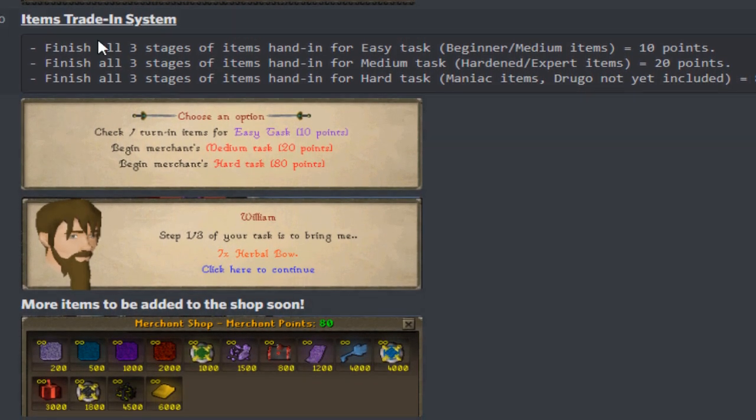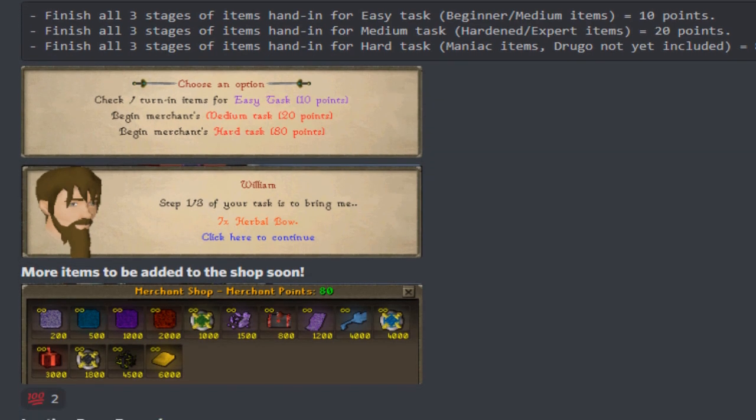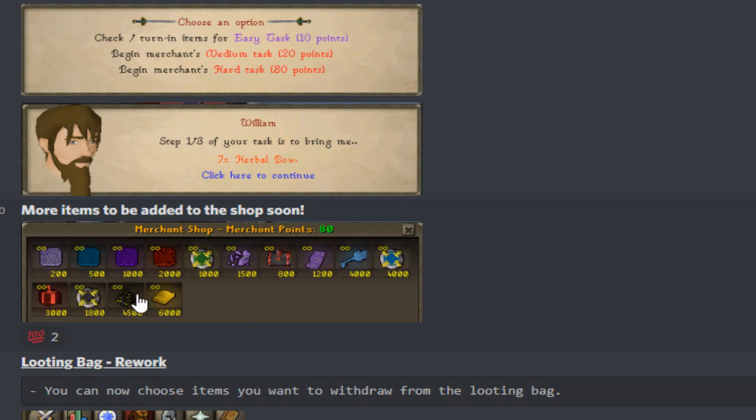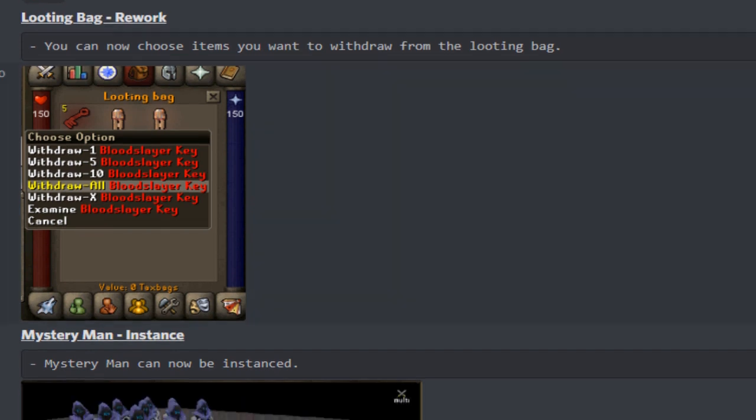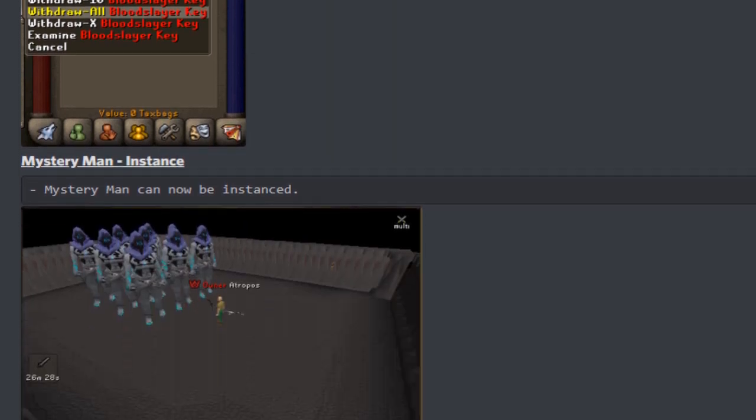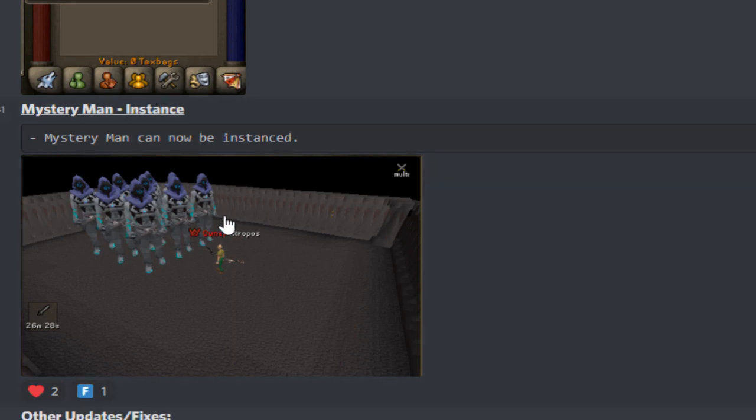This update also has the item trading system where you can finish all three stages - easy task equals 10 points, medium task is 20 points, and the hard task gets you 80 points. You can spend the points in a shop with so many awesome items. The looting bag has been reworked so you can now choose items you want to withdraw, and the mystery man instance has been added into the game as well.